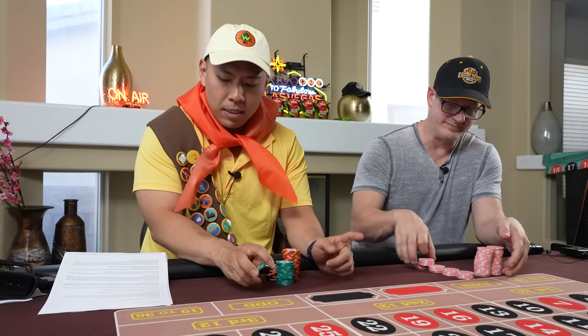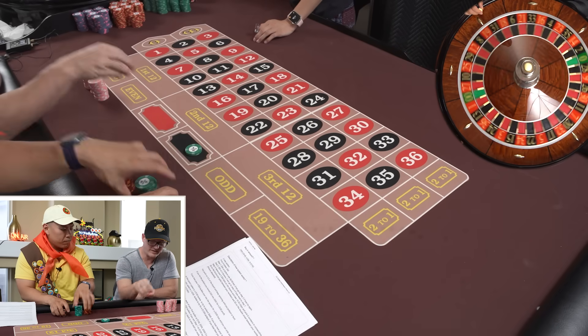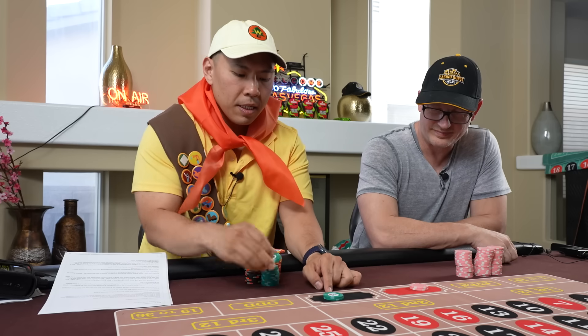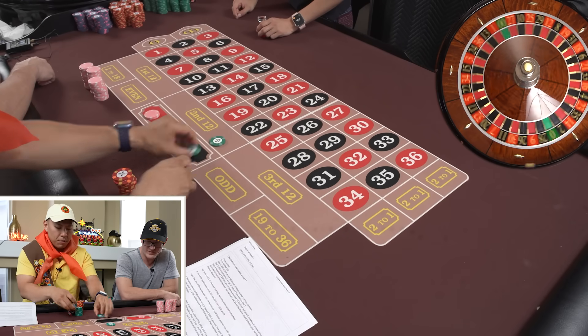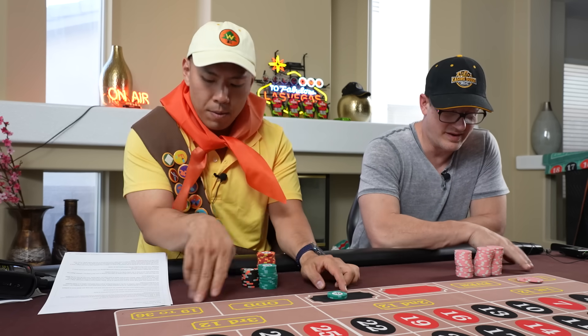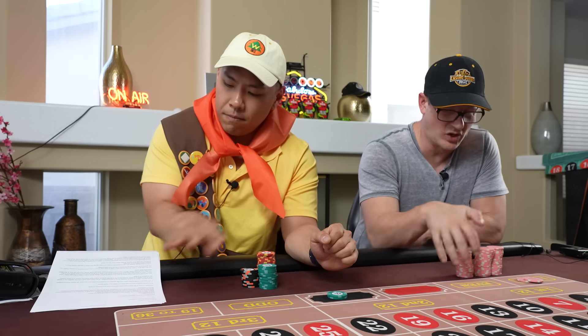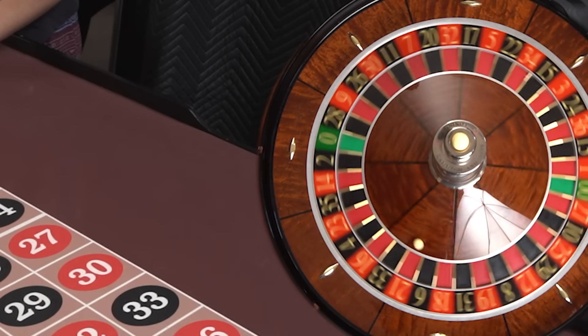So we are going to put $50 on a one-to-one bet. I am going to pick black. When this wins, you are going to take this and move it to two dozens, and then we will show you step number three. You can do any even-money one-to-one bet. I like to keep it close to the vest.